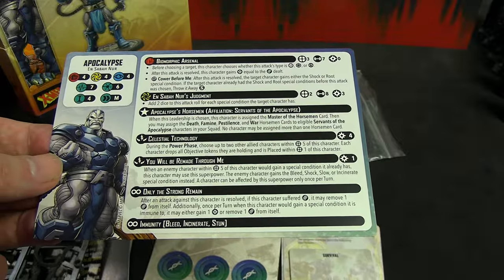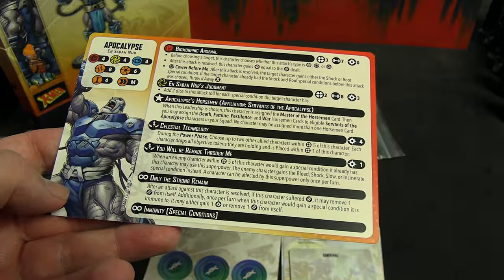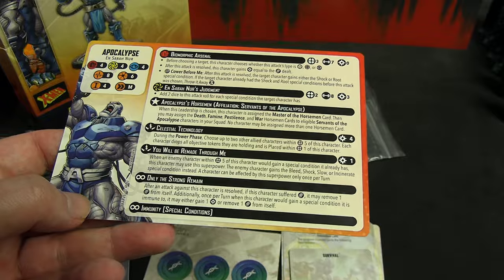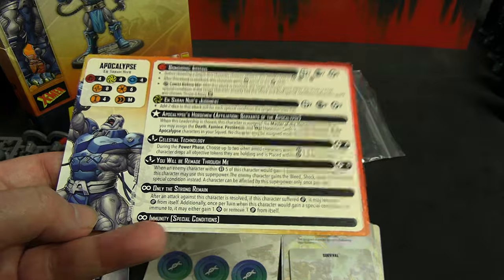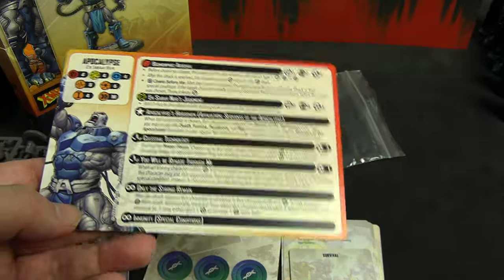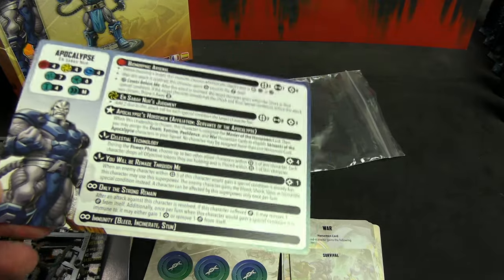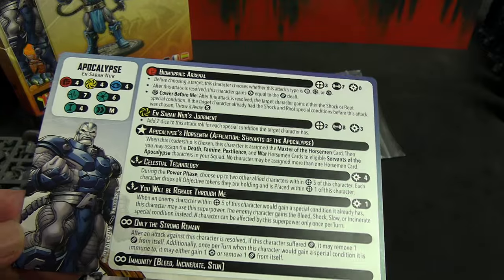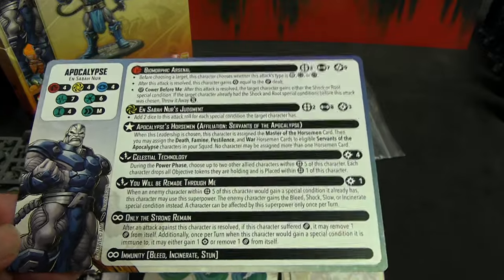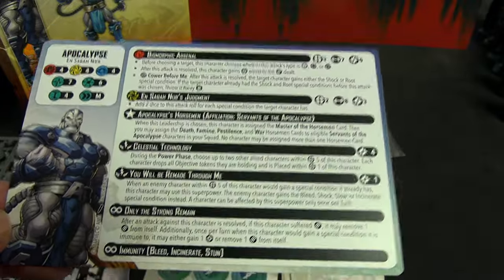That's an interesting way to get extra healing or power generation since he only generates one power in the power phase. On his flip side he gains one health going to eight, and he becomes immune to every special condition — literally all of them. That's a pretty potent change because that immediately means he absorbs all of them for extra power or health. He can definitely still get spiked down — for a six-threat character that is his biggest flaw. He's got one tactics card that can maybe heal two of himself, but if something spikes against him that's his weakness. In general he is pretty powerful, but he is six threat.